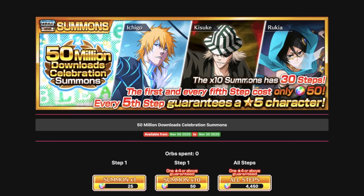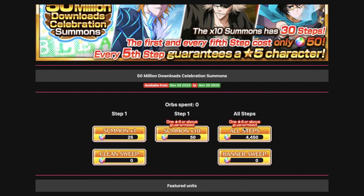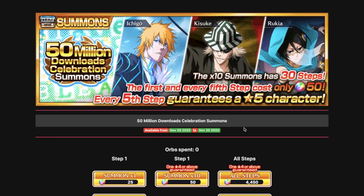I would say this is poor wording. A lot of people are thinking that step 5 - the guaranteed 5-star step - is going to cost 50 orbs, but that's not the case. Every fifth step guarantees a 5-star, but it doesn't say that step 5 costs 50 orbs. It's the same wording as the Burn the Witch banner. Back then, people didn't clock onto it, but if you read the notices it said the exact same thing - and there were Reddit posts asking why step 5 didn't cost 50 orbs, but that's not the case.